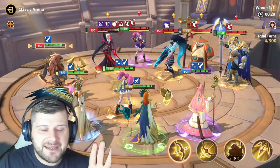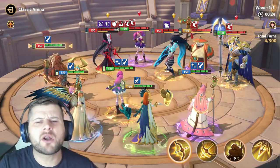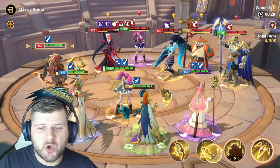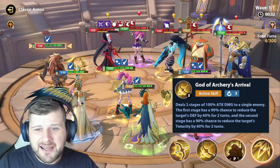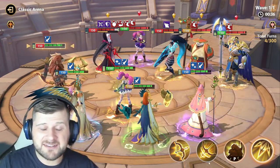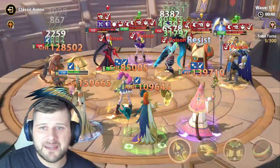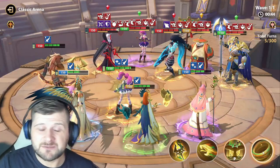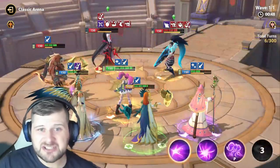We're getting hit by Brynhild there but it's not too bad. Now we can either AOE health burn and Feebleness 1, or we can reduce the defense on Brynhild and the target's tenacity by 60%. That casts on the highest attack at the beginning of a wave. So if we AOE here we've got Feebleness 1 on the enemy and health burn two stacks, and Nita's going to come in and nuke.